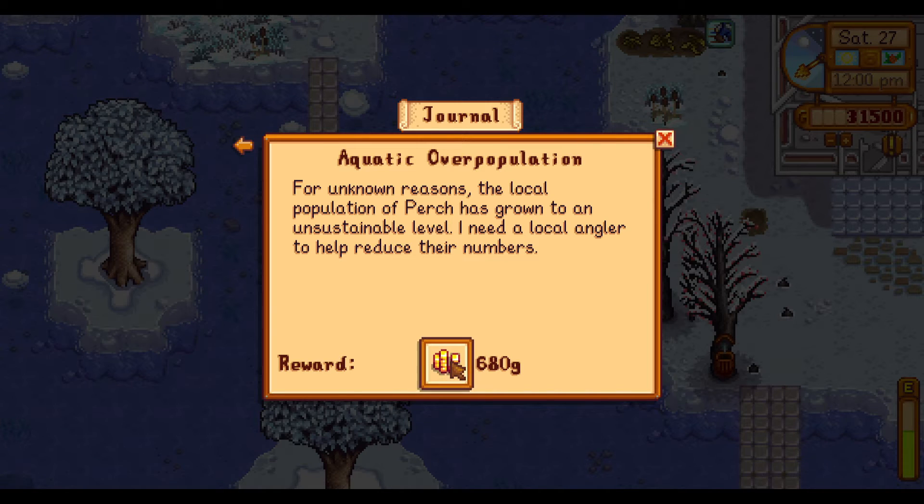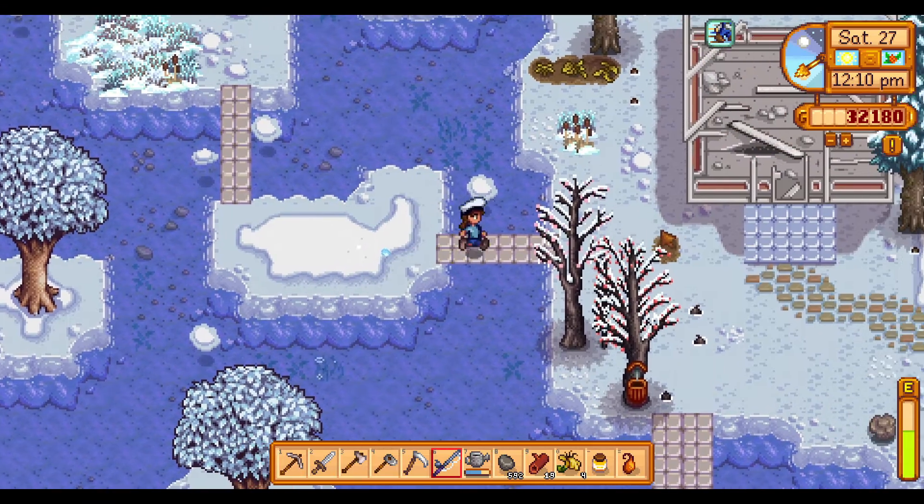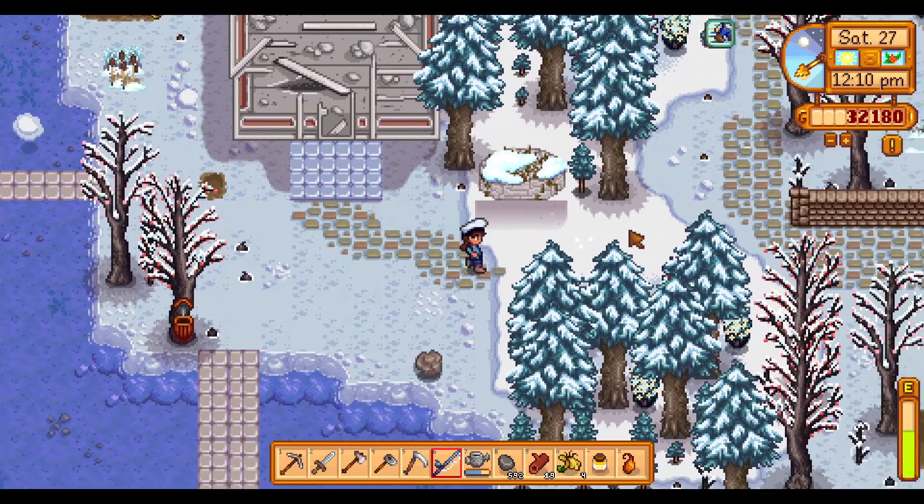We just completed 'Aquatic Overpopulation': the local population has grown to an unsustainable level and they needed a local angler to help reduce their numbers. We got 680 gold coins for completing that, so that's cool.